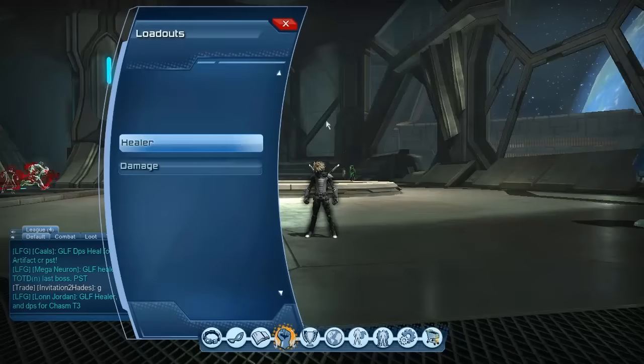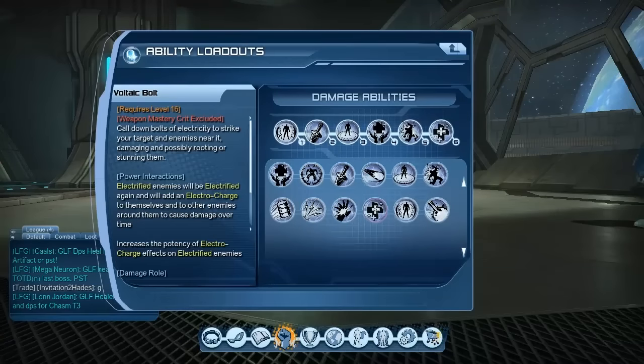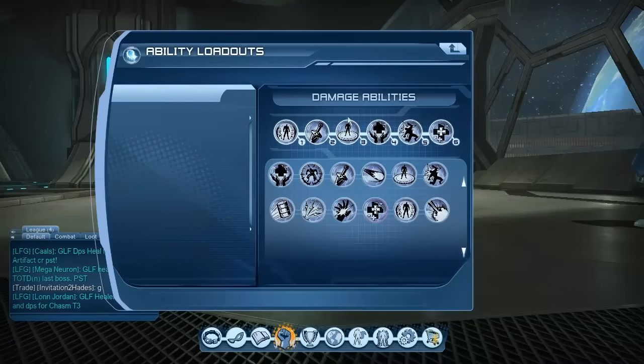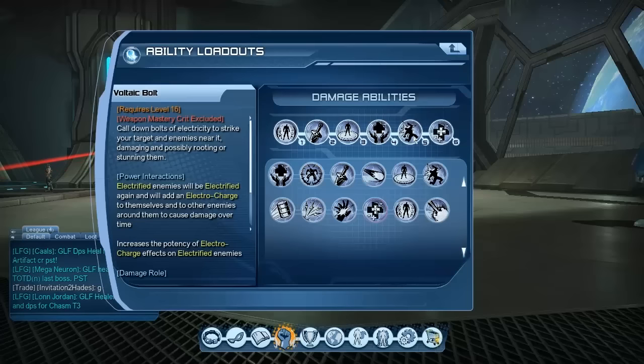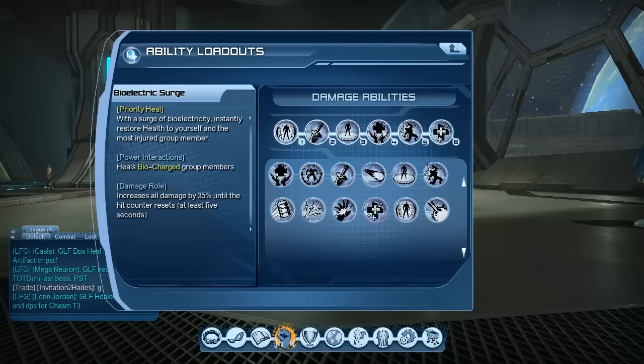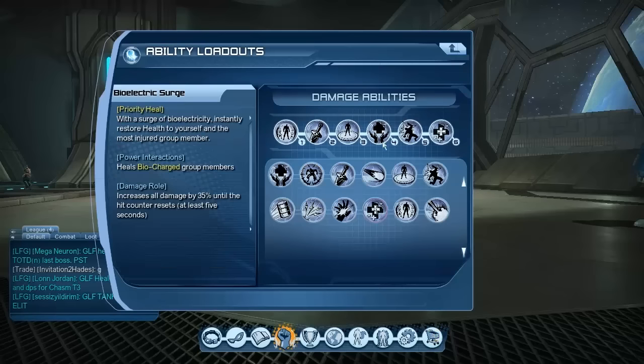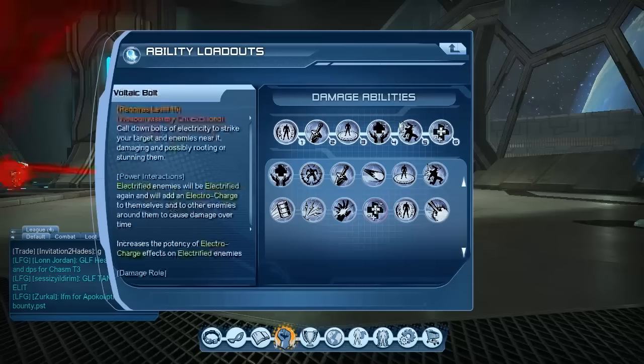So let me explain why these powers. Electro Genesis: when you use Electro Genesis and then Electric Bolt, you gain power back. When you use Electrocute and then what follows, you also gain power back — that's the advanced mechanics. Bi-Electric Surge I chose so I can clip Electrocute with it and shorten the animation, and you can also heal yourself with it if you don't have full health.